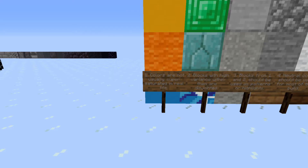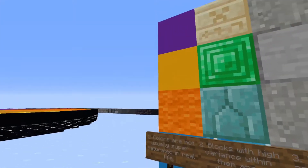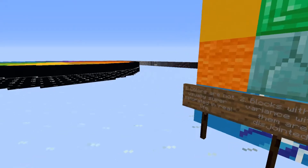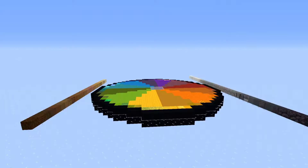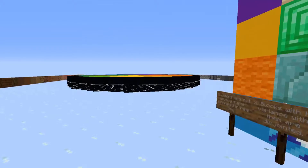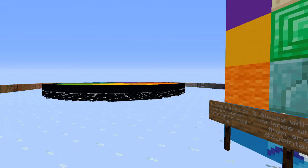Let's start out the video by going over the seven rules of building that I've come up with for this video. Number one: colors are not usually super saturated in real life. Colors in Minecraft are often way brighter than they are in real life for a whole lot of the colors, so making sure to recognize that is important. You don't want to make it super saturated because then it'll look unnatural — unless that's what you're going for.